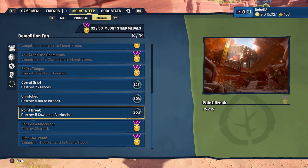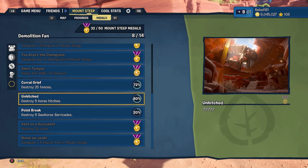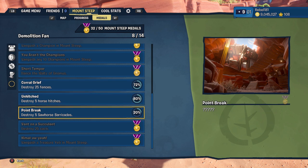Welcome to Summit Awesome Games, good-looking people. My name is Rob. I get asked to show you medals — how do you get these medals and stuff? We're going to destroy 25 fences, five horse hitches, and five saw horse barricades.